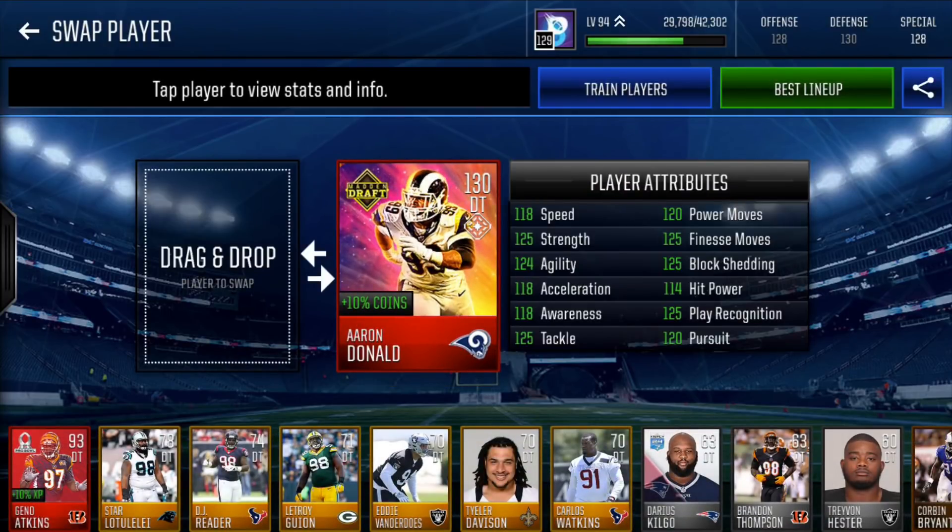Here we have probably the rarest card on the legacy squad — Draft Star Aaron Donald. He's only got a coin boost, but these stats are freakish. 118 speed for a defensive tackle is just insane. 125 strength, 124 agility, 118 accel, 118 awareness, 125 tackle, 120 power moves, 125 finesse, 125 block shedding, 114 hit power, 125 play rec, and 120 pursuit. I paid an insane amount of coins for this guy, but he's really rare with amazing stats, and you will definitely notice him on film.